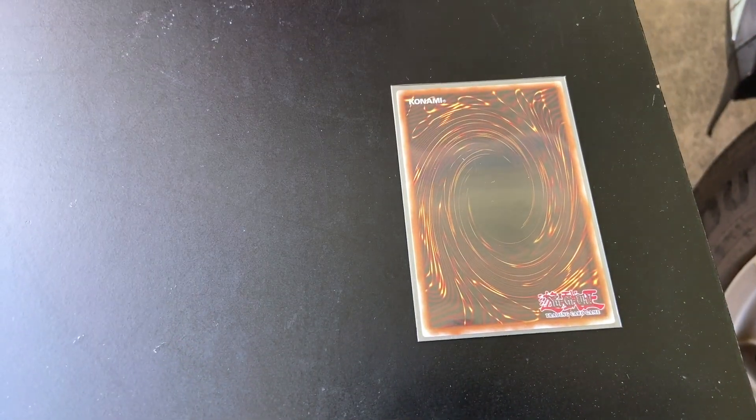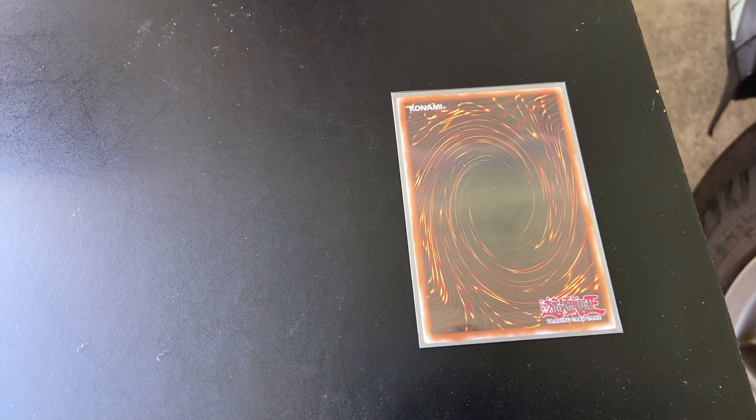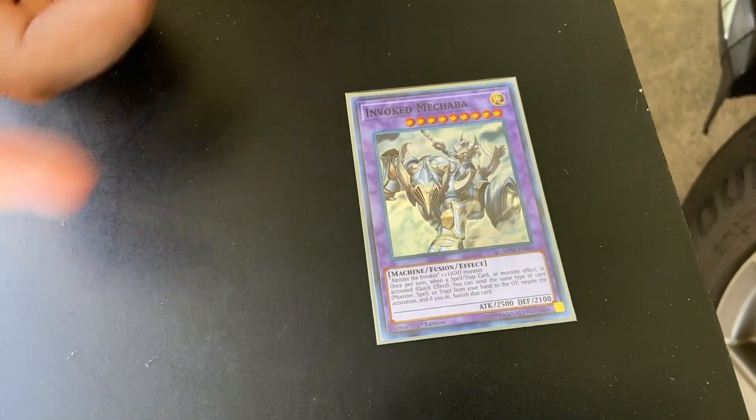This placeholder is supposed to be Purgatrio — he can do multiple attacks on other monsters, and on top of that he gains an extra 200 attack for each monster on board. And then the one Mechaba because it's Mechaba — it negates. That's Dogma Invoked! Hope you guys liked it, leave a comment, subscribe, hit the post notification bell so you can figure out the next time we upload, and have a nice day everyone!